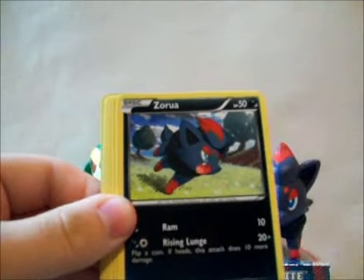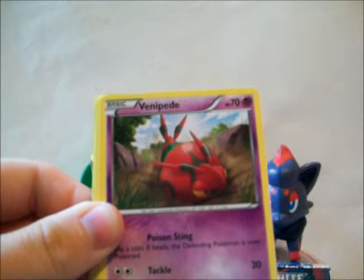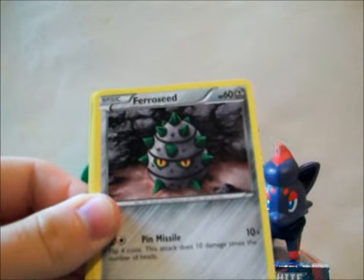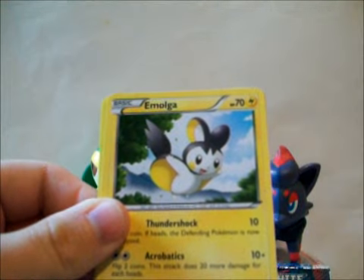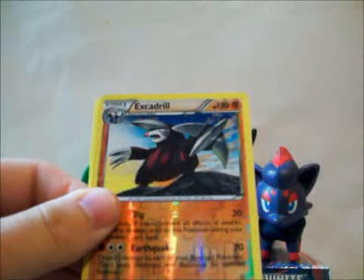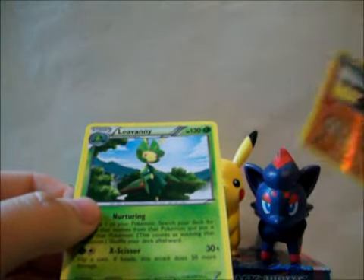Whirlipede, Zora, Max Potion, Venipede, Venipede, Pharisee, Joltby, Pansear, Emolga, Excadrill reverse — which is a rare, that's nice — and a Leavanny. I think I actually need this, that's nice.